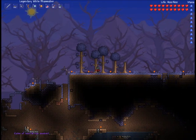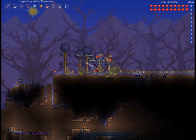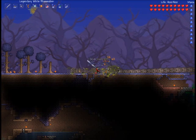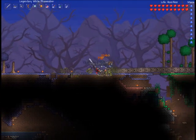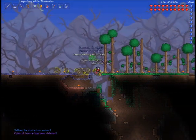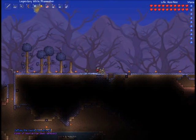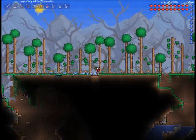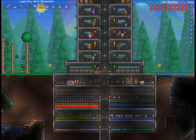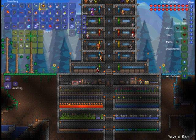I'm going to summon the Eater of Worlds — my buddy buddy buddy Eater of Worlds — and actually just show you how easy this boss is as well. I can just pretty much walk down its body. Usually it spawns underground, so this is rather strange. Just walk down it, taking out each part of its body in pretty much one hit, which is incredible. That's the Eater of Worlds defeated. And now I'll just wait until night time and I'll show you the Destroyer, which is an equally easy fight now that I've done some prep work.